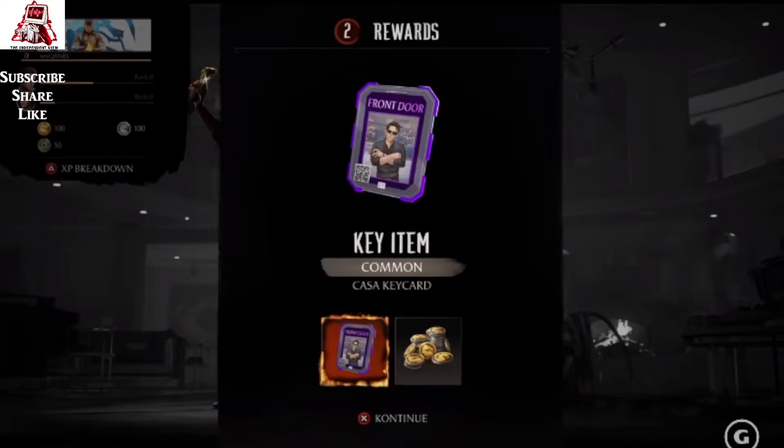Looking below, we've got key items, which are essentially items or inventory that you obtain during the game. We've got coins and then we also have a key item which is allowing you to gain access to Johnny Cage's mansion, which is kind of like the first setting for this Invasion mode.